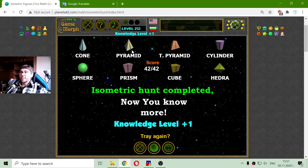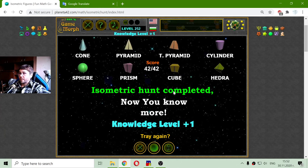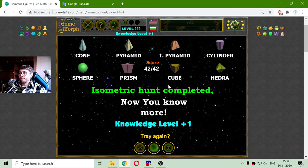The eight isometric figures are: cone, pyramid, truncated pyramid, cylinder, sphere, prism, cube, and hydra. So those are the isometric figures — this is the knowledge dosage for today. Until new meetings.